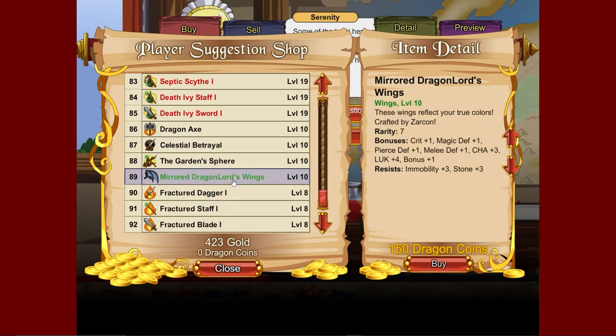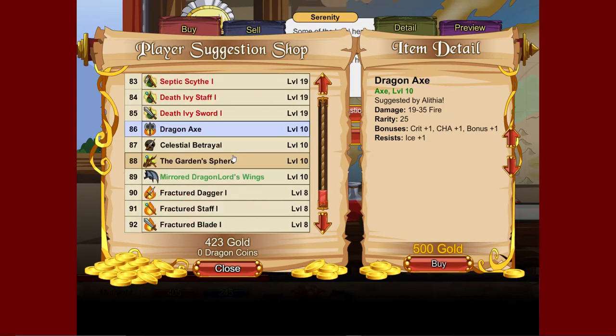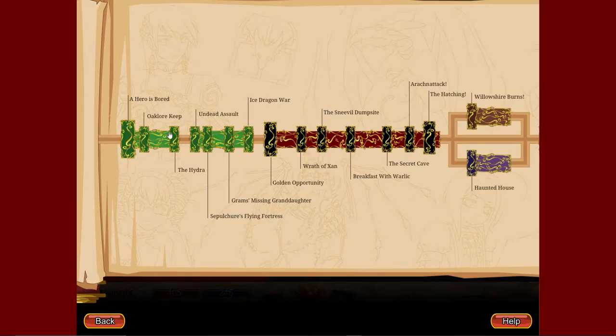There are also some dragon wings apparently. There are a lot of different weapon types we can pick up, so if you ever need anything like fire, dark, or nature, you can pick something up. Right now we don't really need anything, but we will definitely come back here if we do.